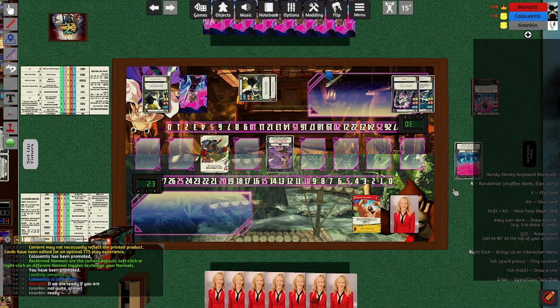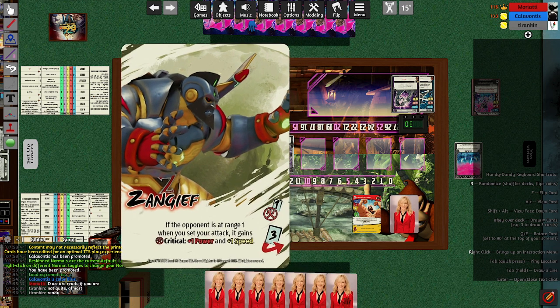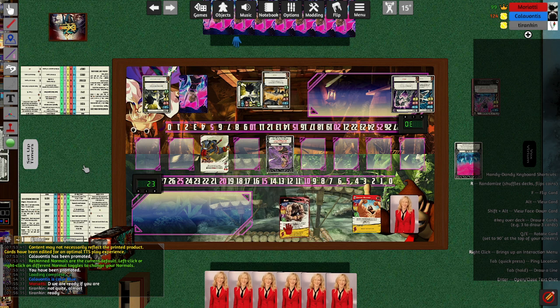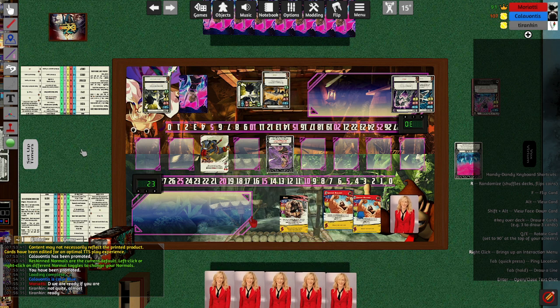Zangief probably being a little bit more cautious here. The standard play would be to just advance 1 to range 1, but without gauge he is not threatening his character ability, which lets him gain power and speed by spinning a gauge to make his attack critical at range 1. He can make it critical anytime he wants, but at range 1 in particular he gets those stats. Initiates with a block, hoping to bait something valuable.